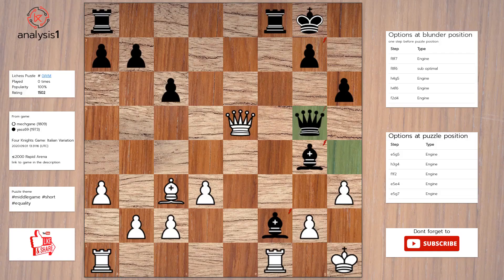One more. Let us look at threats in puzzle position: Queen takes pawn, check. Queen takes queen. Pawn takes bishop. Rook takes bishop. The checks are: Queen to e6, check. Queen takes pawn, check.